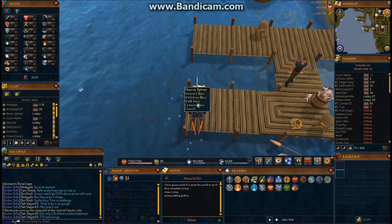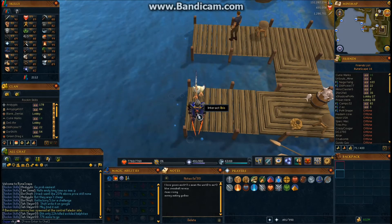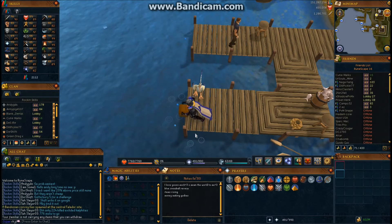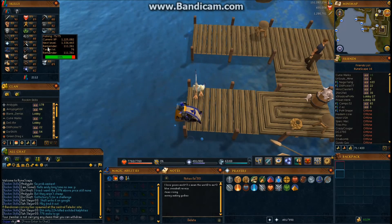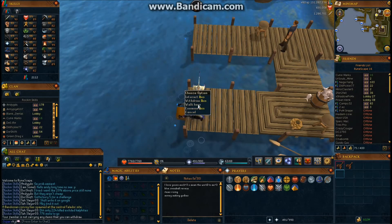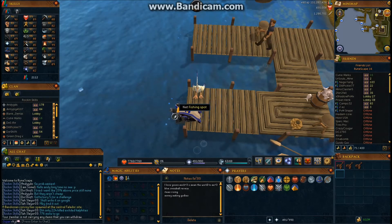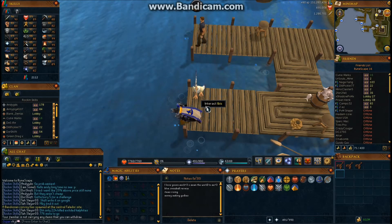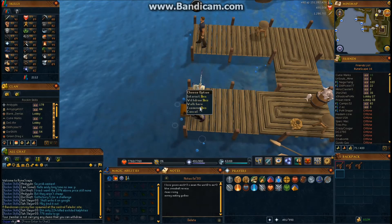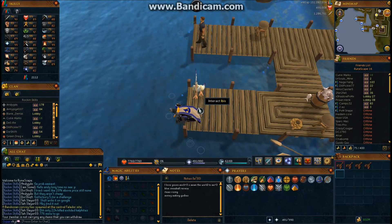Another thing I forgot to mention: if you do have the summoning level for an Ibis, you can interact and withdraw with it, and as you are fishing it will catch fish for you as well. That will add to your money per hour, but you do not get fishing experience for it — that is one downside. If you check it every five minutes it will probably have five or ten fish with it. Just withdraw it, put them in the bank, and carry it around — it will improve your money per hour a little bit.